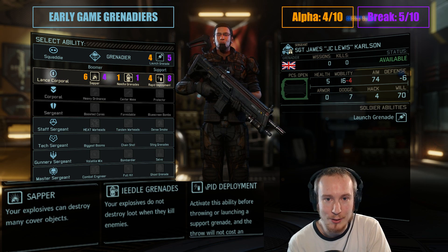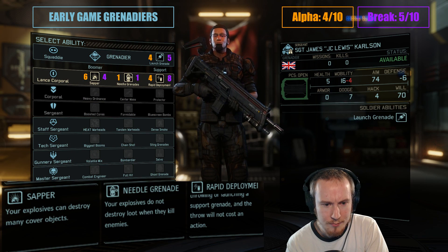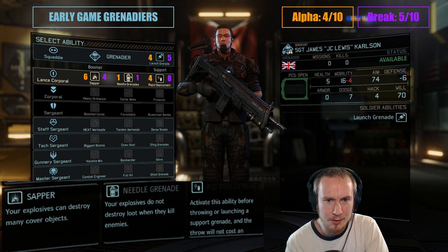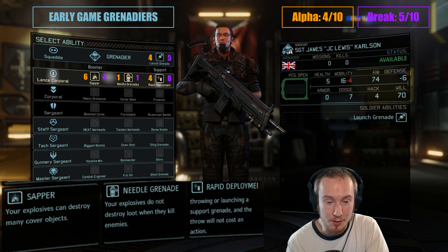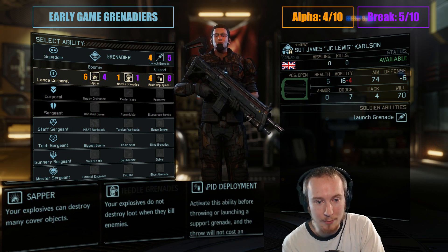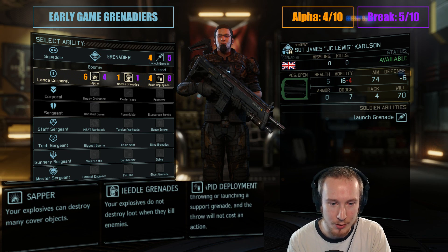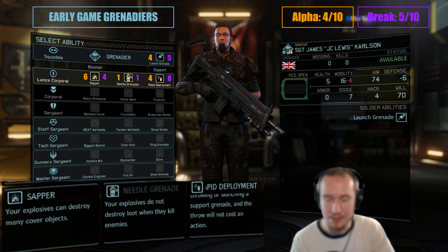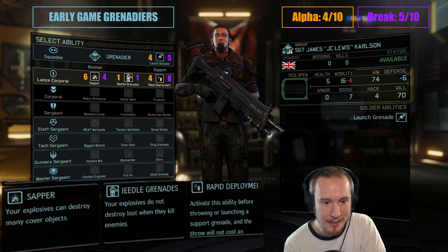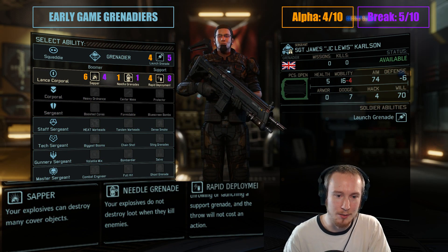With Rapid Deployment, you toggle it on for a turn and it lets you throw a support grenade for free — a flashbang or a smoke grenade. This is actually really, really strong. Usually on your grenadier's high output turns, your grenadier is going to want to throw a support grenade. So it's just an extra action. Compare it to run and gun — it's doing the same thing for a grenadier that run and gun would do for an assault. That's a very strong effect. I give it 4 out of 10 for alpha and 8 out of 10 for breakdowns. We don't have Dense Smoke or Sting Grenades yet, so our support grenades are still pretty mediocre.